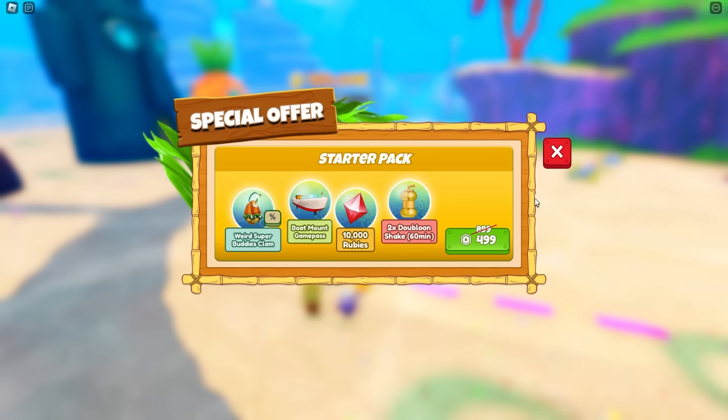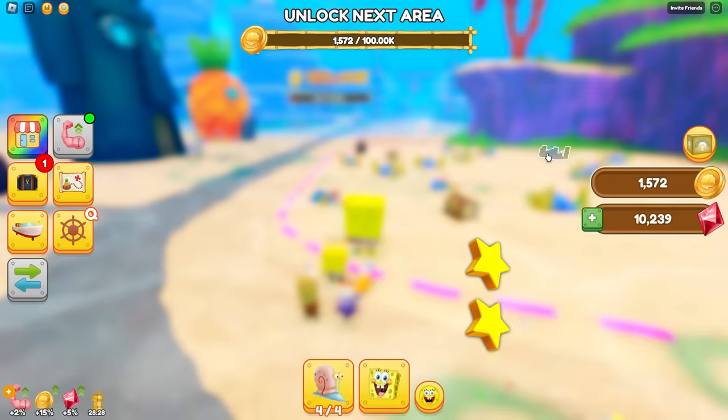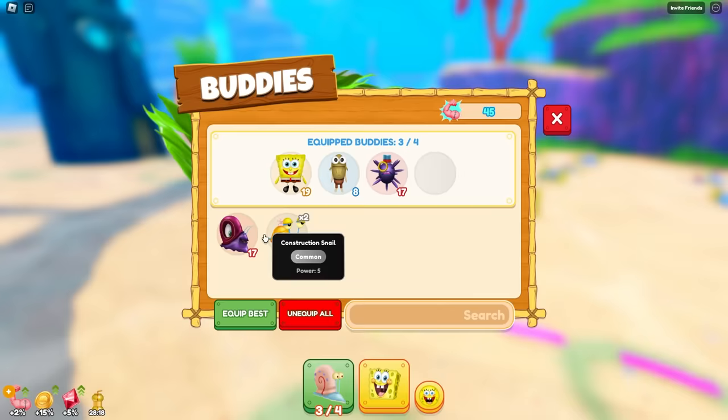We are about to get overpowered. And wait, what is this starter pack? 500 Robux for a starter pack. Oh, you don't need to look at that. Don't mind if I do — I'm buying everything! I got a weird super buddies clam, and I just got a deluxe trench snail. Whatever that means. I'm replacing that with my construction snail right here.